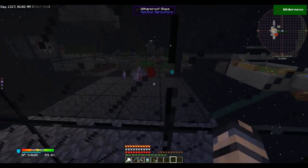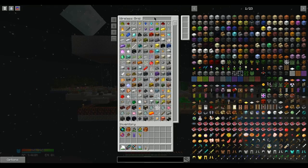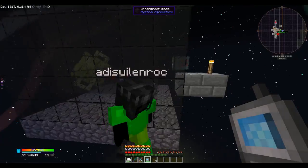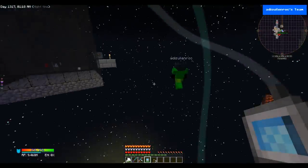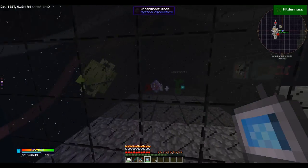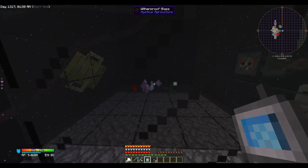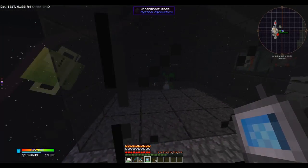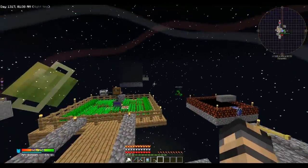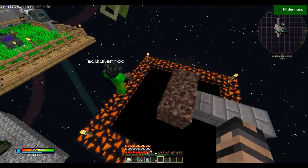We just need a collector - probably a vacuum hopper. I was going to use the same thing we used over at the mob spawner - put it underneath and have it go into an ender chest. If you have your magnet on you, it pulls stuff through the glass. So we've got a wither killer. We just need one that can automatically spawn withers.